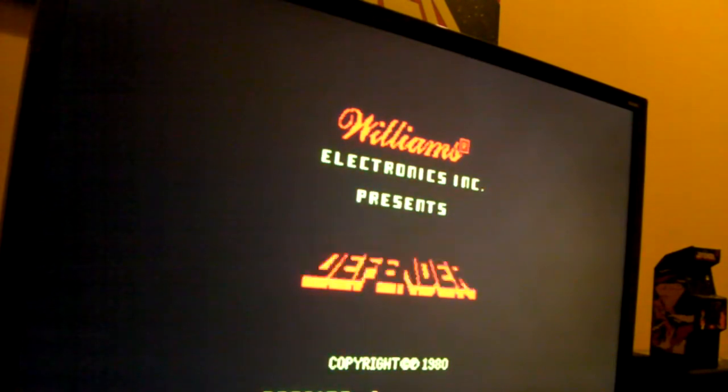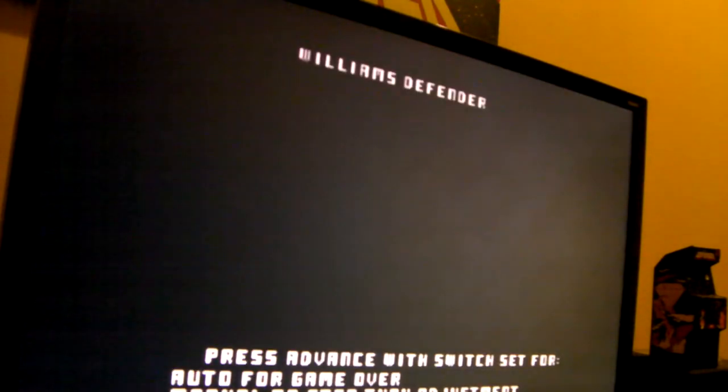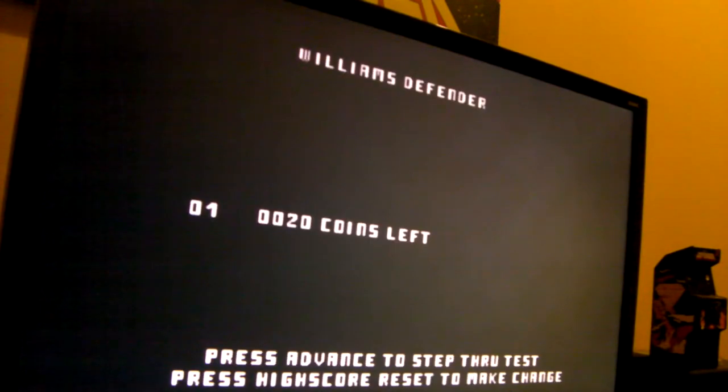Game adjusts on Williams Defender. On MAME, to get into the menu, hold down the F1 key and with the key pressed down tap F2, then wait. You'll see in front of you a screen that has 28 pages where you can adjust the game's difficulty and so on.